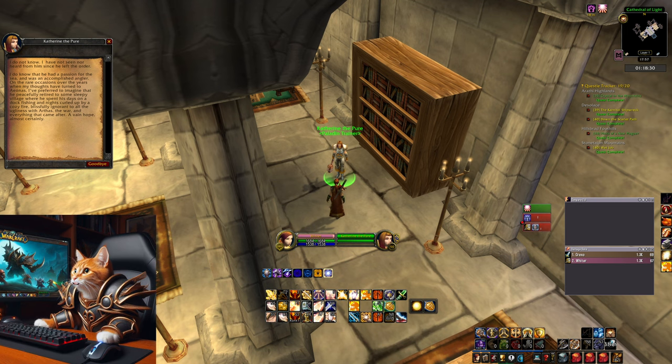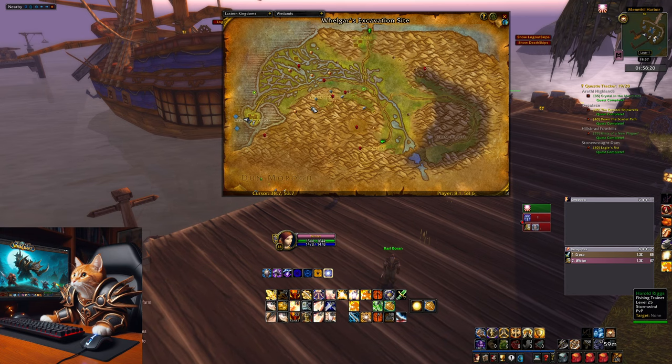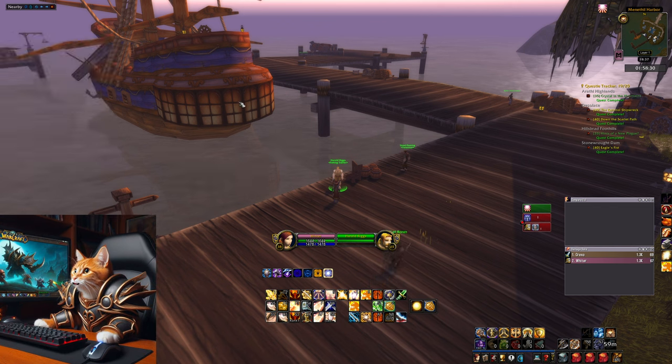Now you need to go to Menethil Harbour in Wetlands and speak to Harold Riggs. Then swim to New Man's Landing at this position.